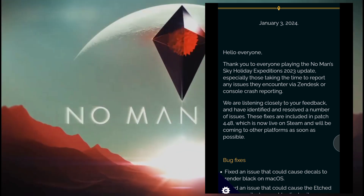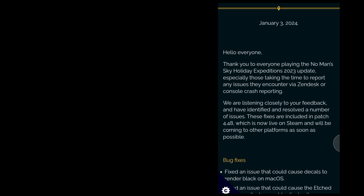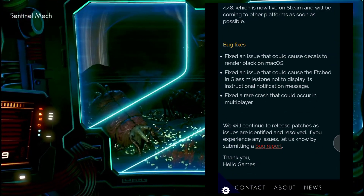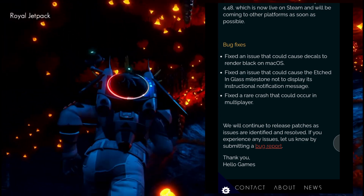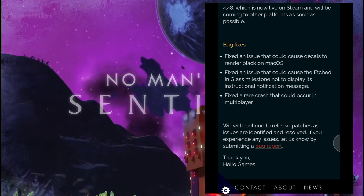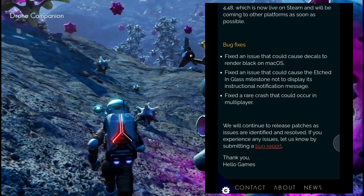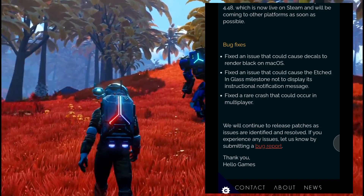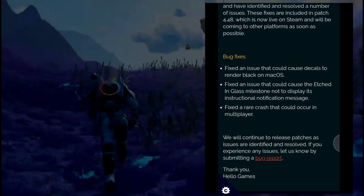So guys, this is a bug fix — that's the reason why the DB updated. It was a bug fix, a patch fix. The fixes include: an issue that could cause decals to render black on macOS; an issue that could cause the 'Etched in Glass' milestone not to display its instructional notification message; and a rare crash that could occur in multiplayer. They will continue to release patches as issues are identified and resolved. If you experience any issues, let them know by submitting a bug report. That is the patches — only three of them.